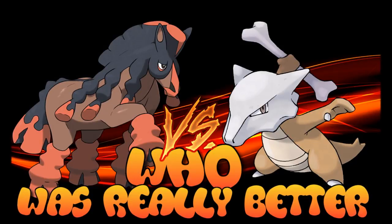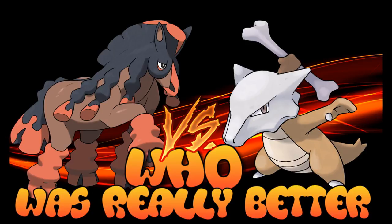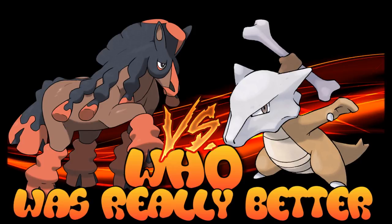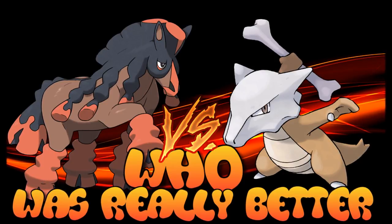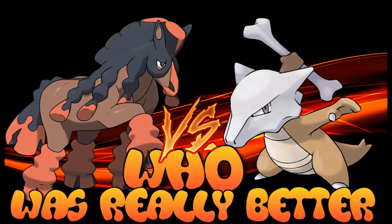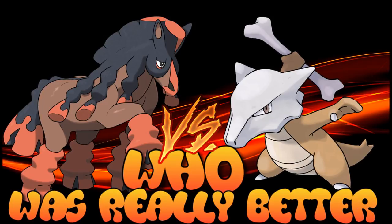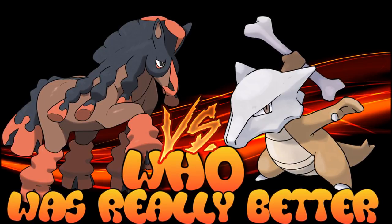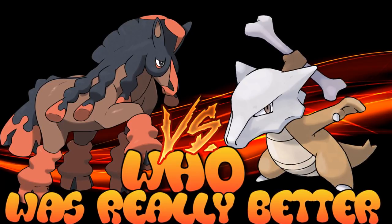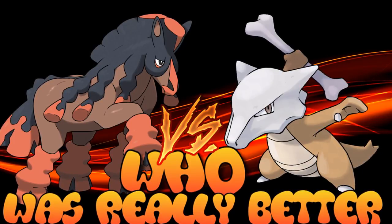Welcome to another episode of 'Who Was Really Better.' This week we're covering two very offensive ground types: Marowak versus Mudsdale. Both have carved a niche, as ground types tend to be defensively oriented, but these two are offensively very capable. While they are on the bulkier side, it's clear their offensive stats are what matters, and being slow means they work well with Rock Polish and Trick Room.